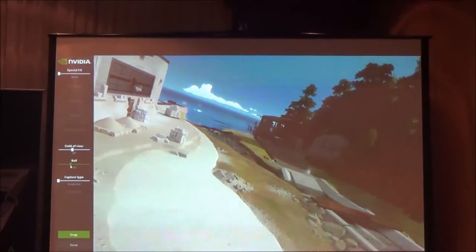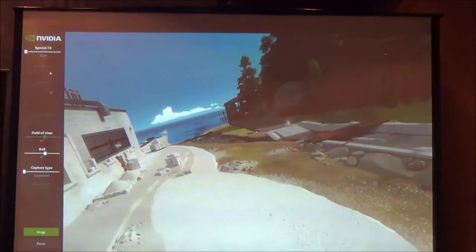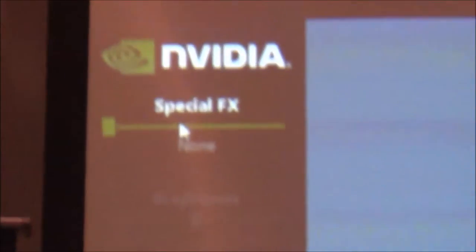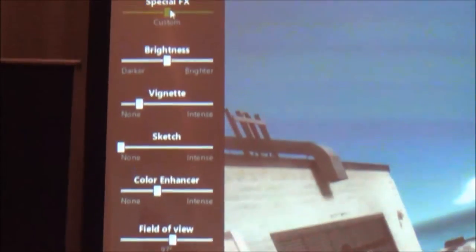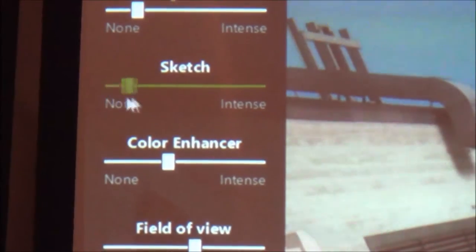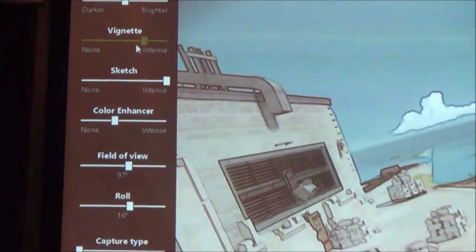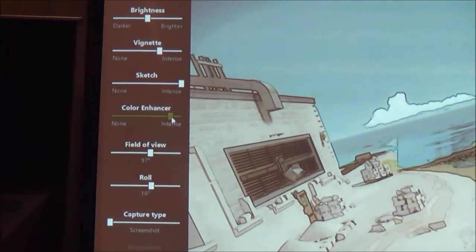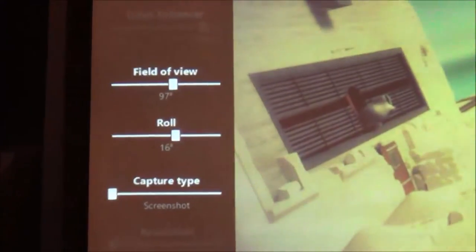You can change the field of view based on what you think looks good. We have filter type — this is just the regular none, no special effects — but we have the freedom to change the brightness, the vignette, or give it a sketch type feel. If you want, you can add some vignette, calculate or change the color intensity, and now it looks entirely different. Or we can have custom ones like Lomo.